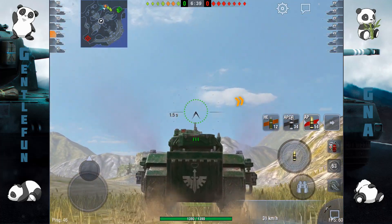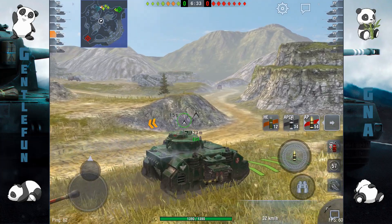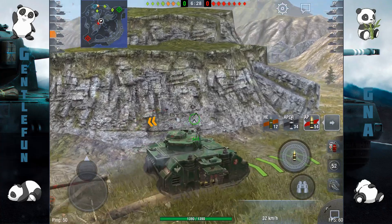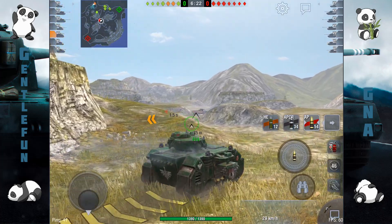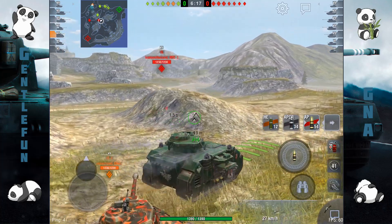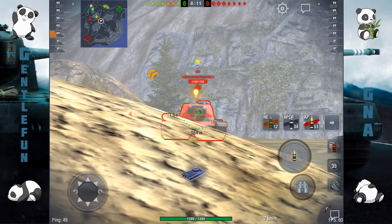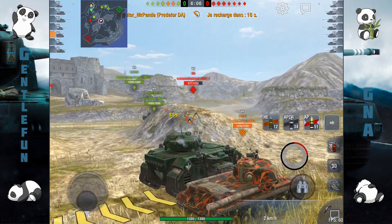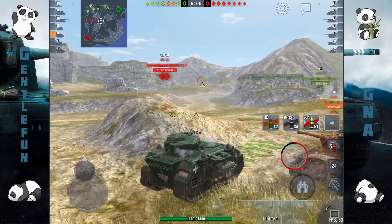On va se diriger côté droit, voir ce qu'on peut faire. Au niveau look, si ce n'était pas un jeu basé sur la Seconde Guerre Mondiale, je le trouverais plutôt sympa pour un truc futuriste. En revanche, pour un jeu dont les chars sont des panthères, Maus, etc., ça fait un peu désordre. Donc là, on voit le petit IS, on vise le mantel, ça ne passe pas, le deuxième passe, et le troisième, il nous présente son côté toit, ça passe très bien. 353, plutôt pas mal.